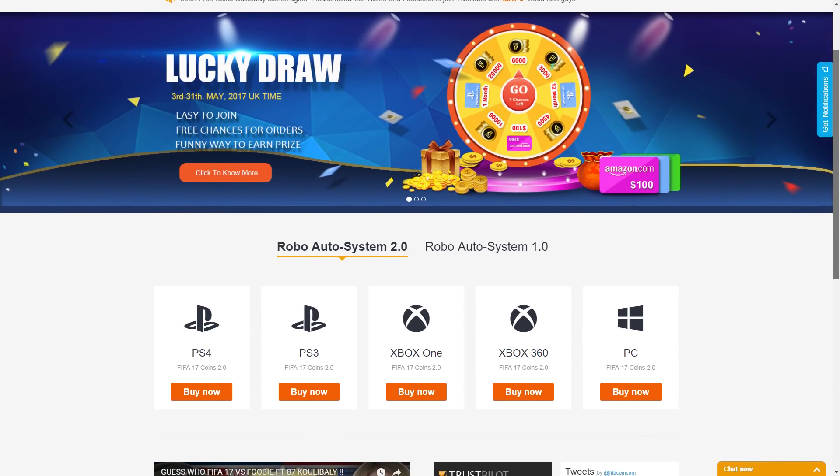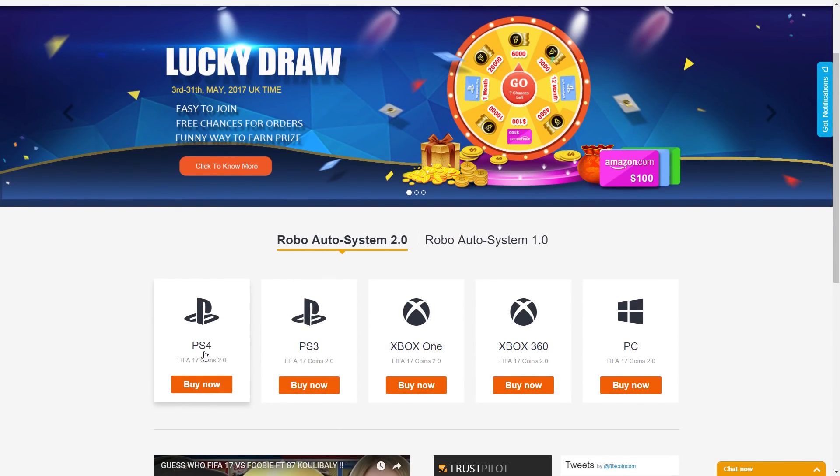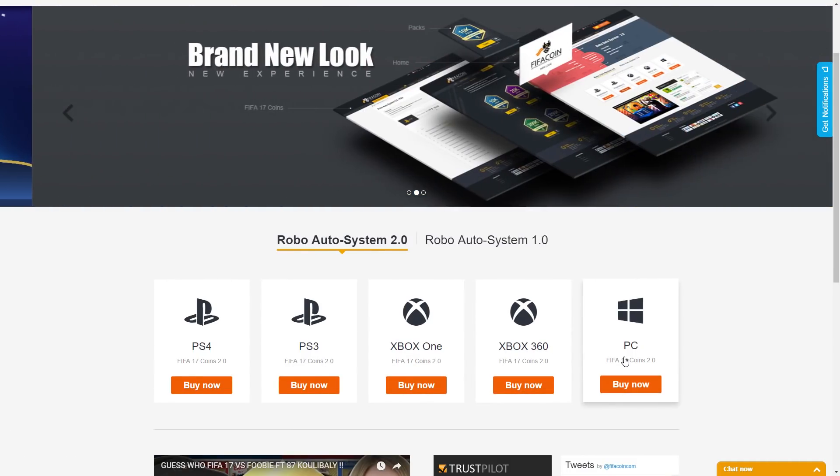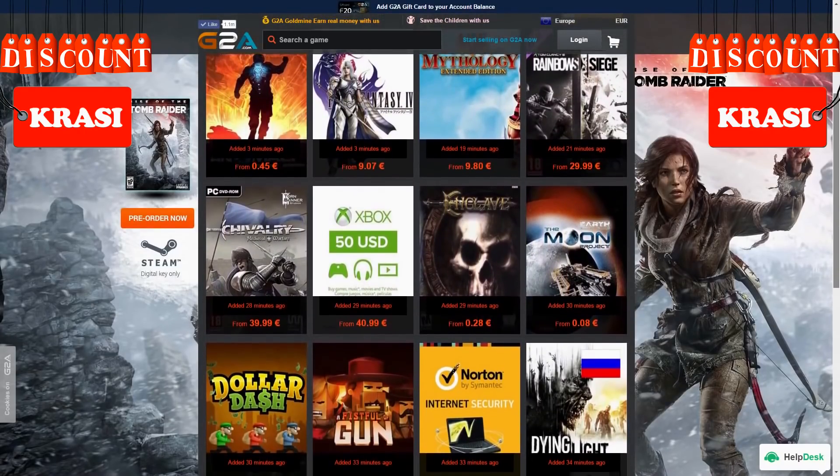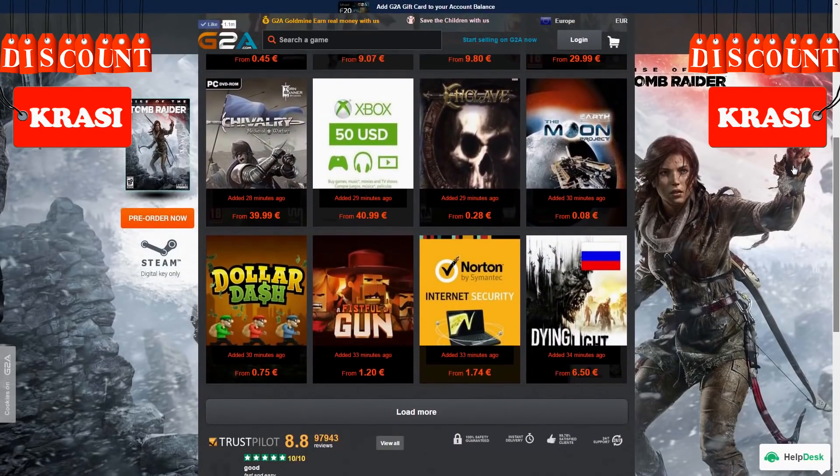Get your cheap and safe coins within 10 minutes from the cheapest place on the market — follow the link in the description and use Krassi for a huge discount. And if you want to buy cheap game codes and prepaid Xbox and PlayStation cards, G2A is also down below.